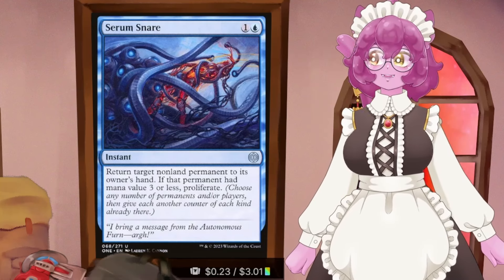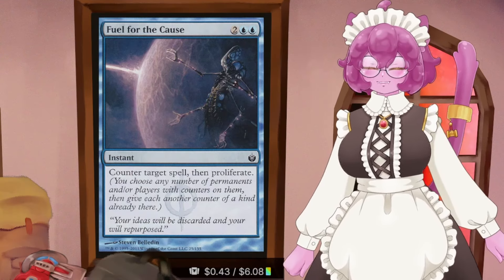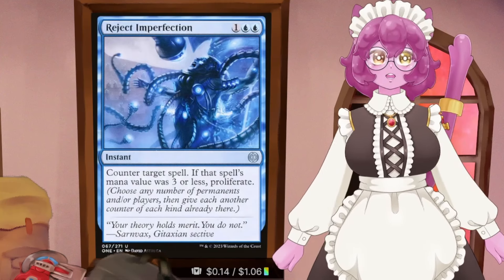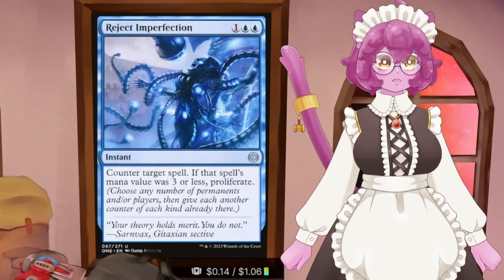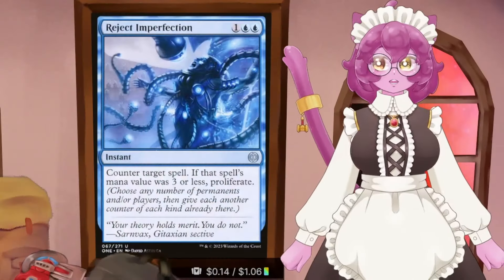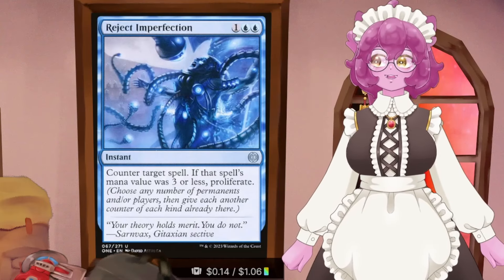Proliferate attached to removal is great in this deck. We also have a four-mana counterspell that counters any spell and then proliferates in Fuel for the Cause - overcosted, but not really when you remember we're bumping up feather counters every time. Reject Imperfection also counters a spell, and if it's a smaller spell, we get to proliferate again. You generally want to use these counterspells as protection pieces for the commander, because our commander is a bird made of glass and a dream - we cannot afford to lose it.